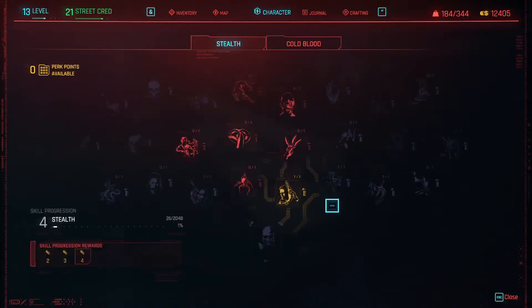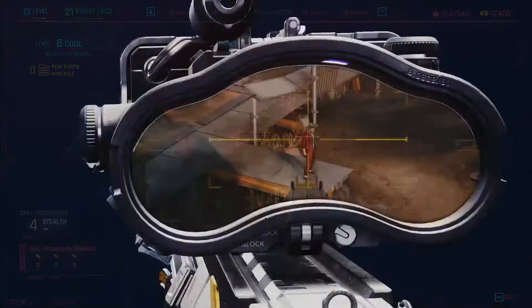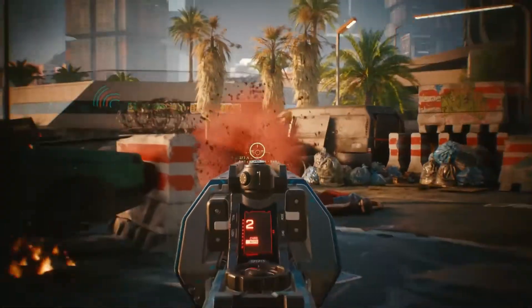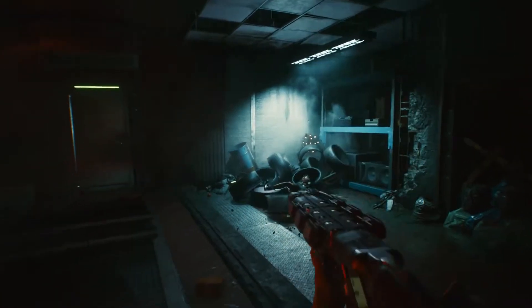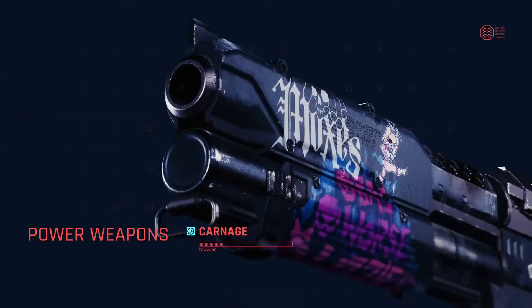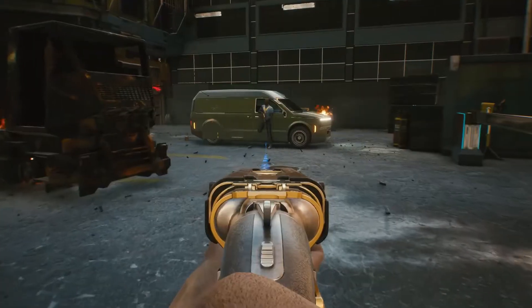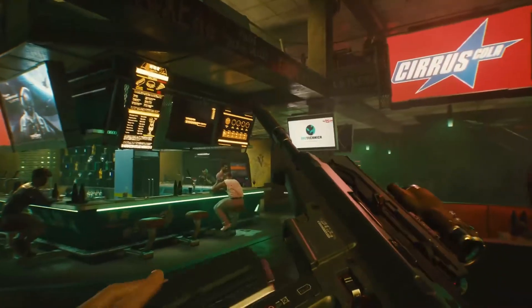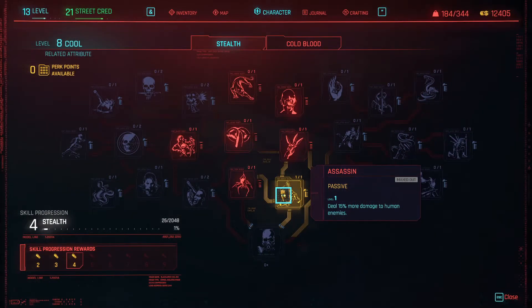Last but not least, go into Cool and over here you have a very simple one: Assassin — deal 15% more damage to human enemies. Human enemies are pretty much 99% of all enemies you will fight, so yeah, definitely get this. It actually affects melee damage whether you're using weapons, fists, rifles, snipers, or SMGs — it doesn't matter. 15% more damage is amazing especially against really strong bosses.